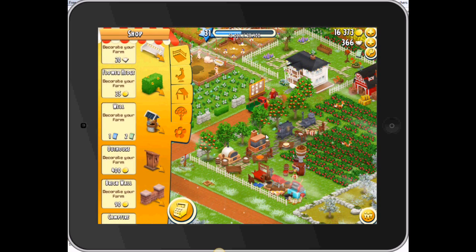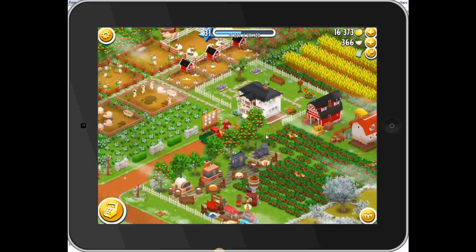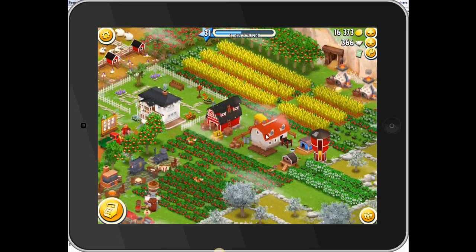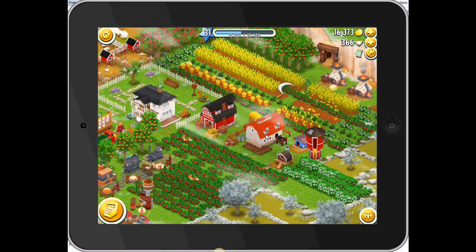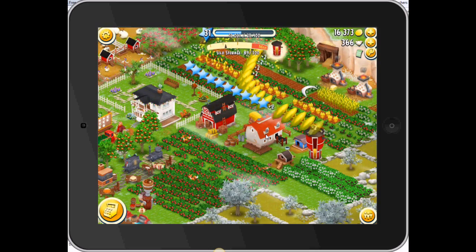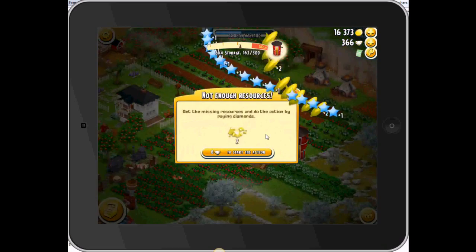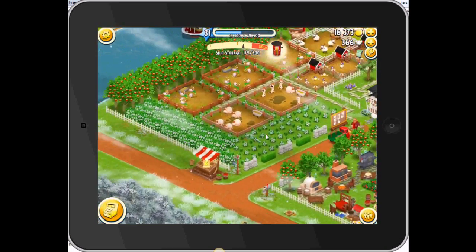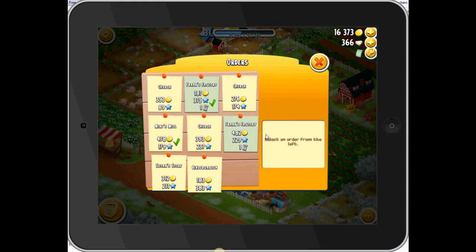How do you get vouchers? You can get vouchers by finding mystery red boxes, which give you vouchers. You can also get vouchers from spinning the wheel of fortune. And you can get vouchers by doing special truck orders.